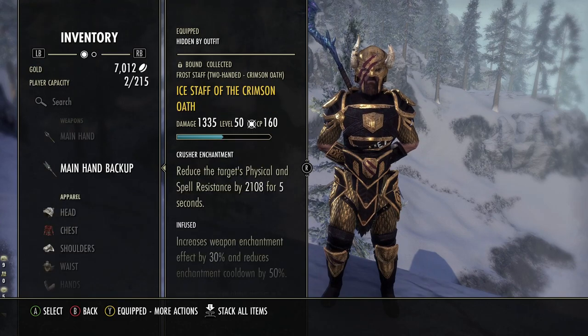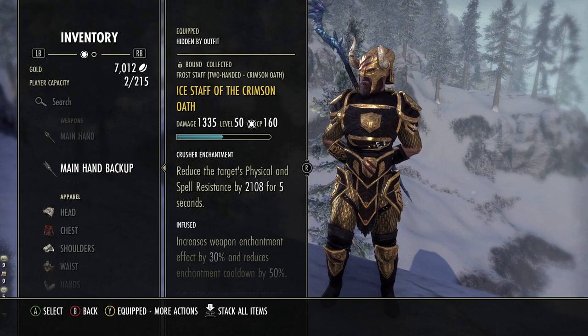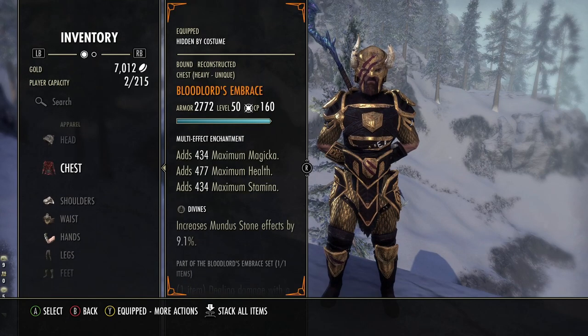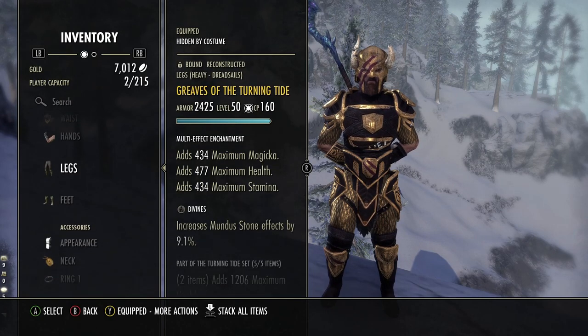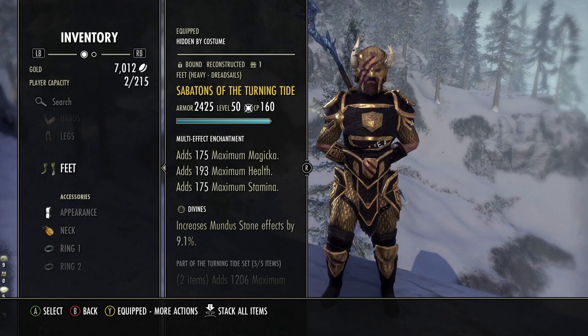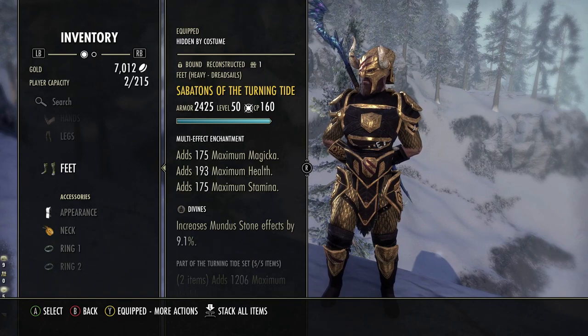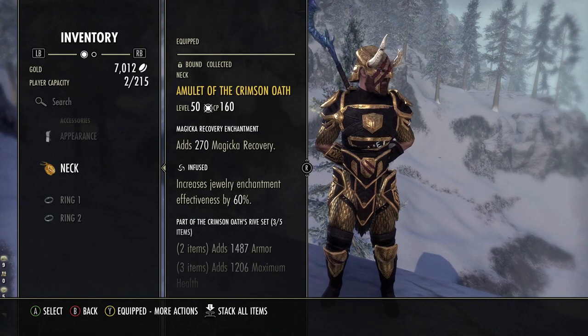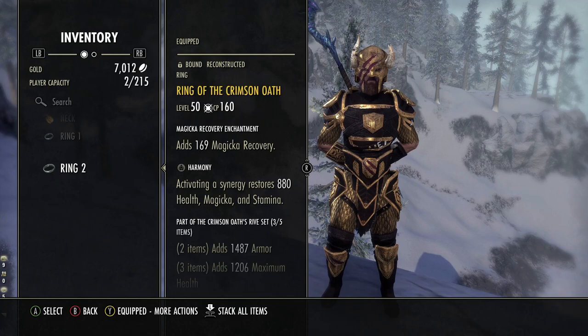On the back bar, Infused Crusher — we want to maintain that because we're providing Crimson Oath, Major and Minor Breach, and we also need Infused Crusher to push us towards the pen cap to improve DPS for our group. On the rest of the gear, it's full Divines and full Tri-Stat, because we're already at the resistance cap without needing to put any Reinforced pieces on this build. Tri-Stat enchants are always the best way to go — 2,000 more overall stats compared to using a single-stat enchant.